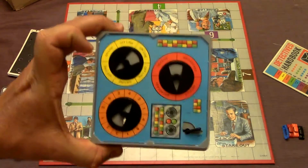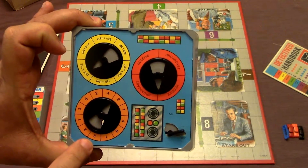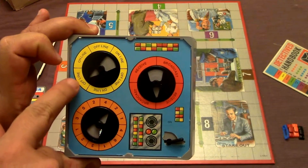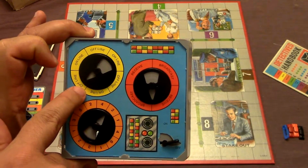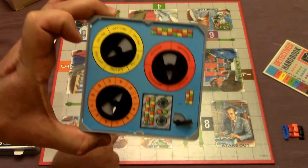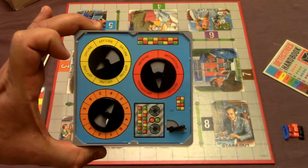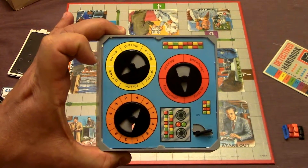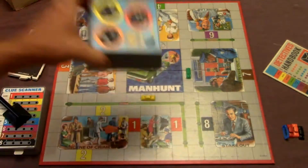Here is the electric crime computer, and there are three different things on here. You have numbers — this determines how far you're going to move. You have online and offline — this determines whether or not you're going to be able to pick up your clue once you land on the location. And then you have broadcast and receive — this is used to see if you can either receive a clue from another player or give another player a clue.